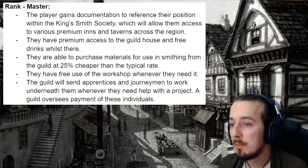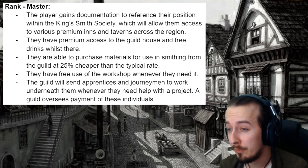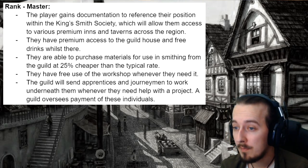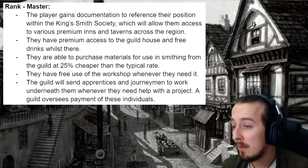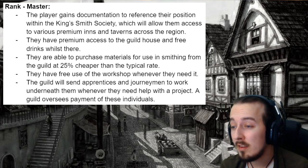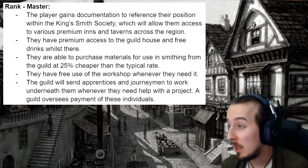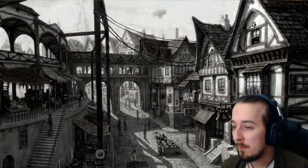Players who are the rank of master gain documentation that references their position within the KSS, which gives them access to various premium inns and taverns across the region. They have premium access to the guild house and free drinks whilst there. They are able to purchase materials for smithing at 25% cheaper than typical rates, and have free use of the workshop whenever they need it. The guild will also send apprentices and journeymen to work underneath you whenever you need help with a project, and the guild will pay for these people so you don't have to. That's the KSS wrapped up with a bow.